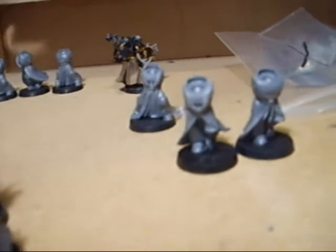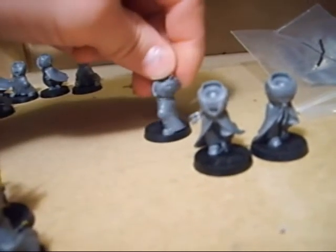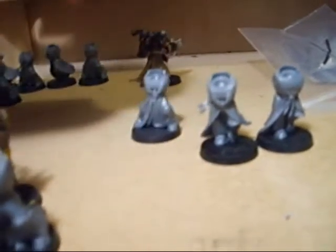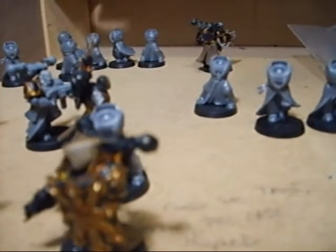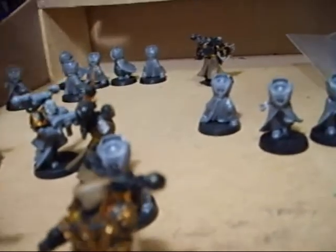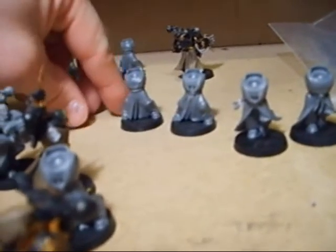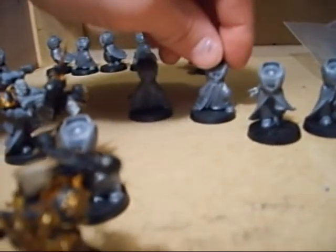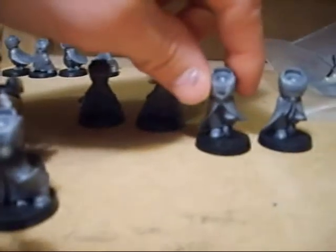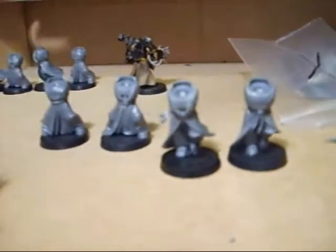I had to go through and carve off the Imperial Eagles where the robe was open, and a couple of them were closed, so I made sure when I went through that I was trying to keep everything even. With the power fists, I have one standing with a little wing on the side with a closed chest, one with an open chest, then a running with an open chest and a running with a closed chest. This will just keep the figures from looking too much alike.